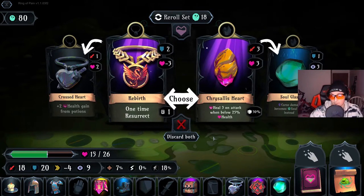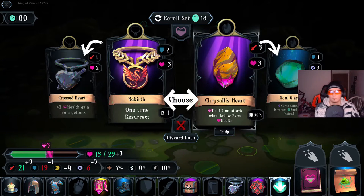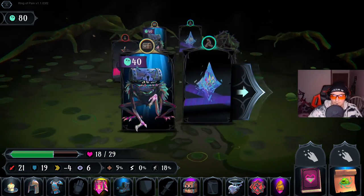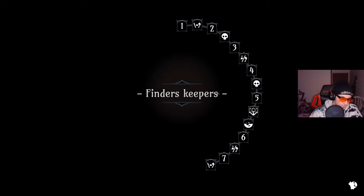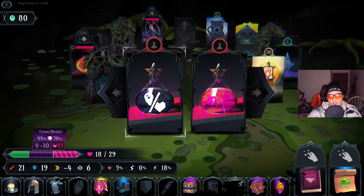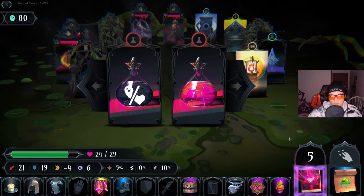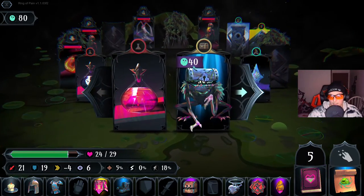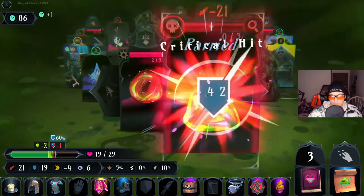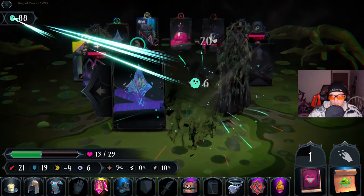We might as well grab Chrysalis Heart because I feel like we haven't even used this Soul Glass. Rebirth one time, resurrect — we'll take the Chrysalis for now. We definitely want to start getting our defense up — we're kind of late on the stats right now. We can't take that. We're going to use this right off the bat so that we can get it charged up. Okay, attack him.